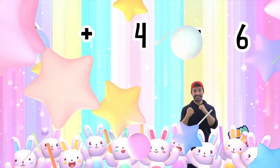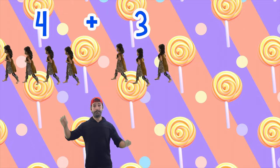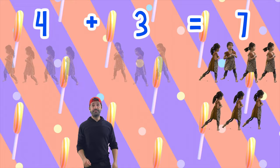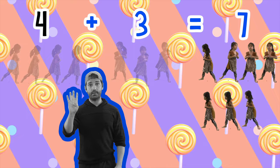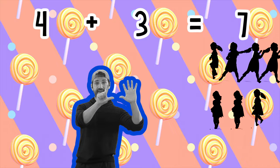Level 6 — Let's check our answer! We got it! 4 swinging cave girls plus 3 swinging cave girls. If we have 4 swinging cave girls plus 3 swinging cave girls, that equals 7 swinging cave girls. The sum of 4 plus 3 is 7! One, two, three, four, five, six, seven! Let's check our answer!